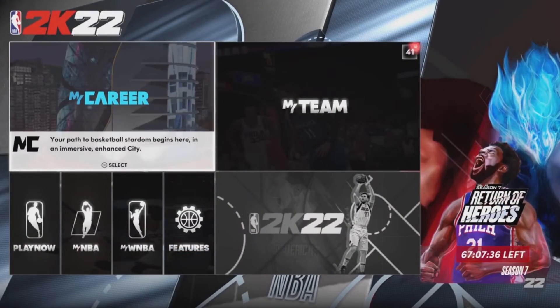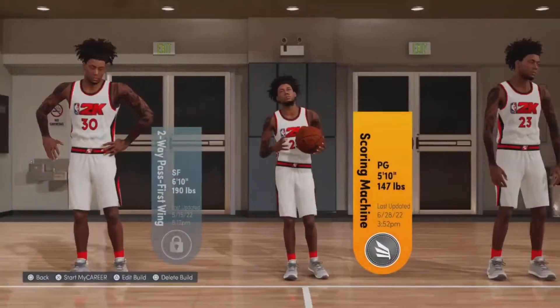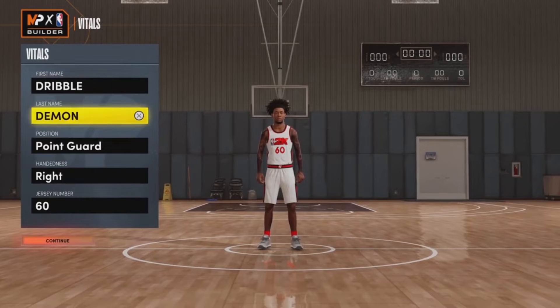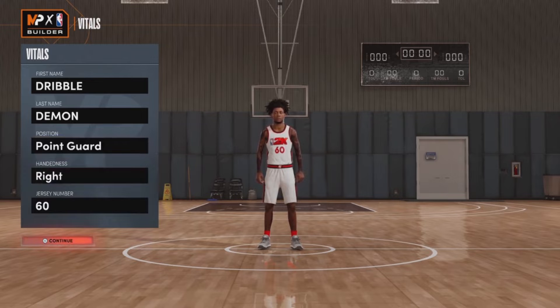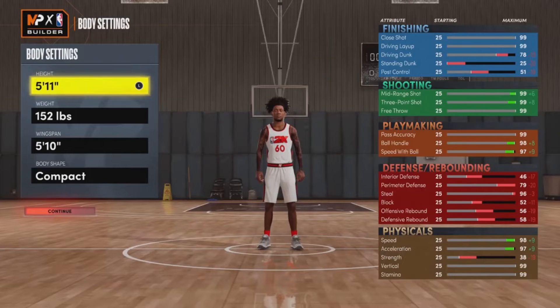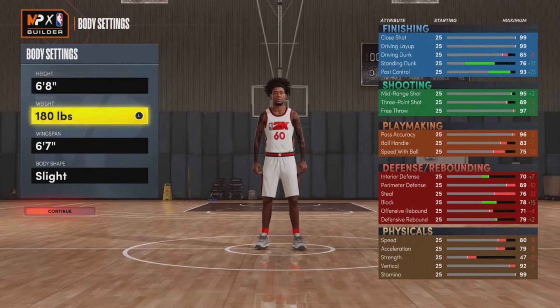After you guys are done, switch it back from metric to imperial. This is where the glitch kicks in. As you guys can see, you should still be a point guard but now you're 5'10", 147 pounds. Your wingspan should be 5'9". If you see this, that means you definitely did the glitch right. From here, if you want, put your height from 5'10" up to 6'8".